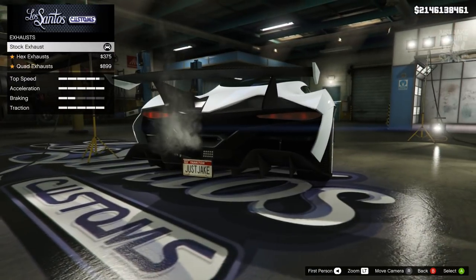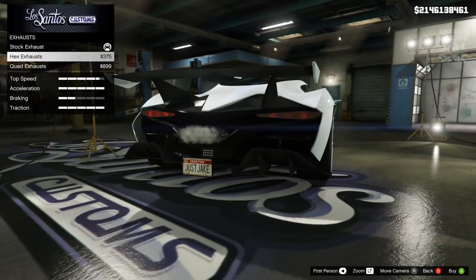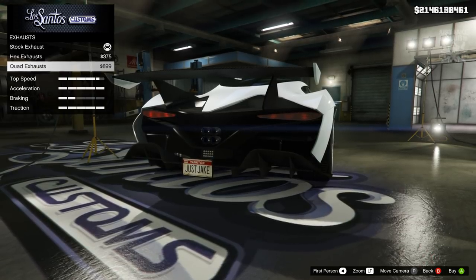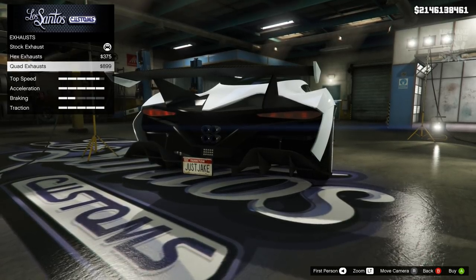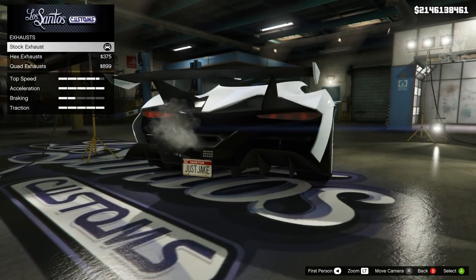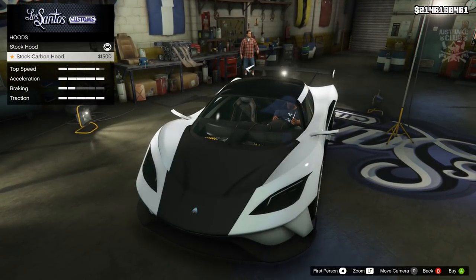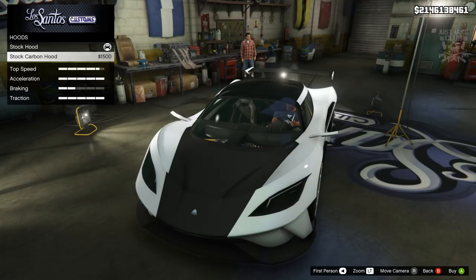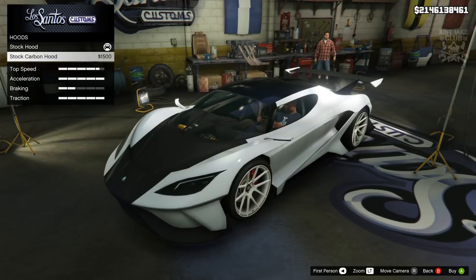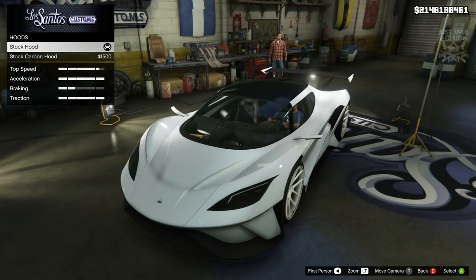Going to the exhaust, we only have two additional options and those two don't look that great. You can see both of these exhausts aren't the best looking — I think the stock one actually looks the best, so I'm going to stay stock for the exhaust. Then going to the hood, we only get one additional option and it is exactly the same as the stock but in a carbon version, and that doesn't look great either. I'm not a massive fan of carbon paneling on vehicles, so I'm going to stay stock once again.